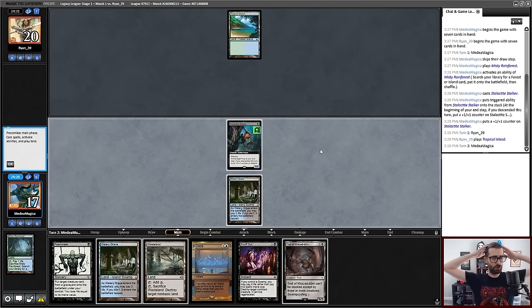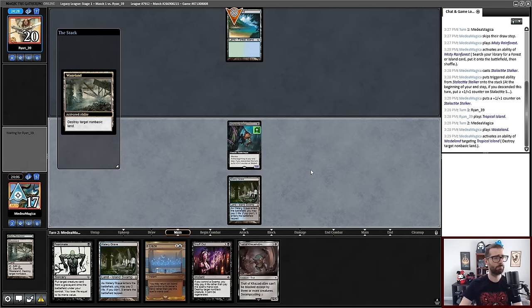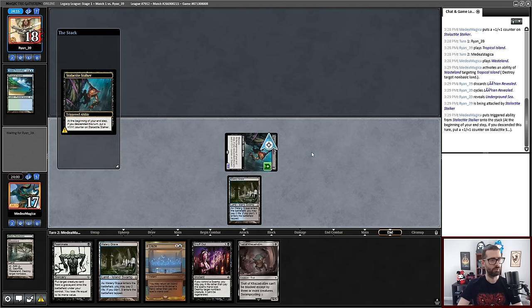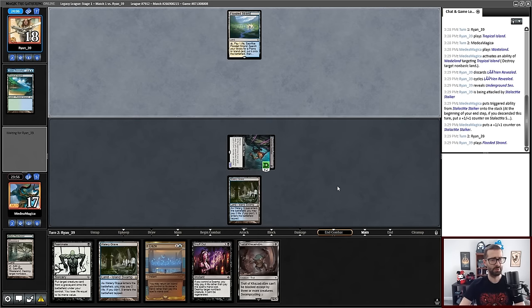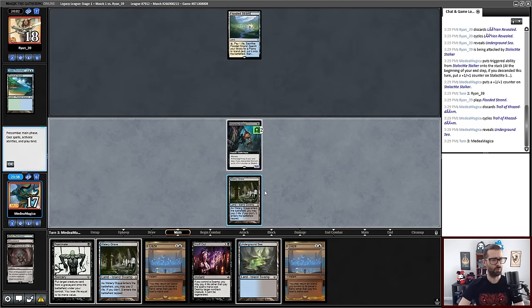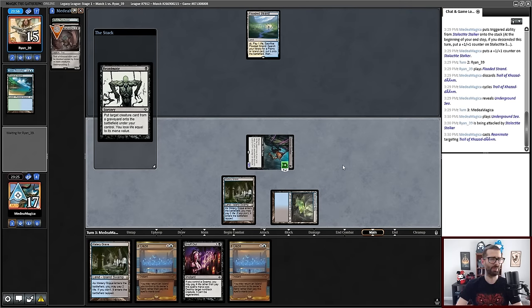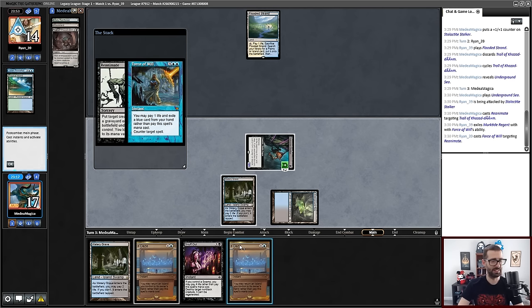This is a tough turn. I can either Troll plus Reanimate, or I can take the Wasteland. I like that the Wasteland scales this up. A Stifle specifically is a little awkward here — cycling Lorien Revealed, finding Underground Sea. We might be playing against something like Bug Beans. I've got end-of-turn Troll Cycle into a Reanimate. I play around an opposing Daze. We'll go for the Reanimate. I can back this up with double Daze. I think this is enough power that I treat Daze as my Force of Will here — going to bounce the Underground Sea.